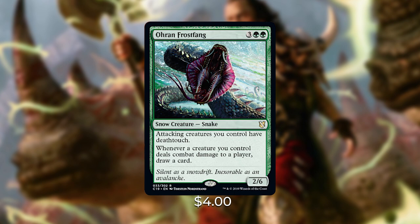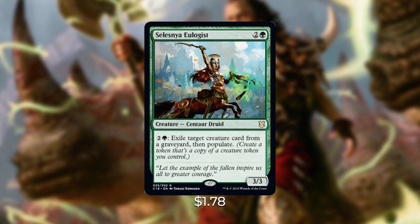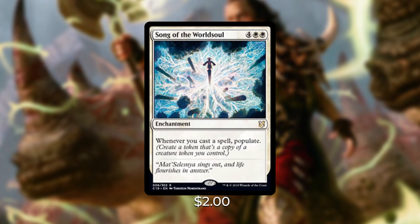A card I was really impressed with in the pre-con is Celestia Eulogist — two and a green for a Centaur Druid: pay two and a green to exile a target creature card from any graveyard, then populate. It can stop opponents' graveyard strategies and provides another way to populate on a creature, which is extremely important. Next is Song of the Worldsoul — four white white for an enchantment: whenever you cast a spell, populate. It's expensive at six mana, but if it resolves the game can get out of hand very quickly.